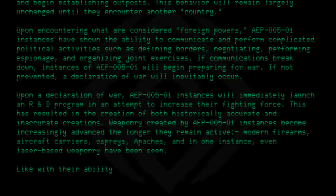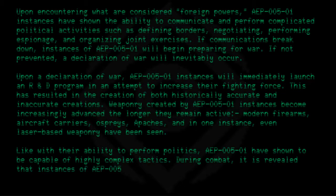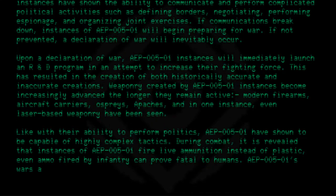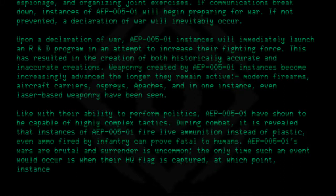Like with their ability to perform politics, AEP-005-01 have shown to be capable of highly complex tactics. During combat, it is revealed that instances of AEP-005-01 fire live ammunition instead of plastic — even ammo fired by infantry can prove fatal to humans. AEP-005-01's wars are brutal and surrender is uncommon. The only time surrender would occur is when their HQ flag is captured, at which point instances of AEP-005-01 will unanimously surrender.